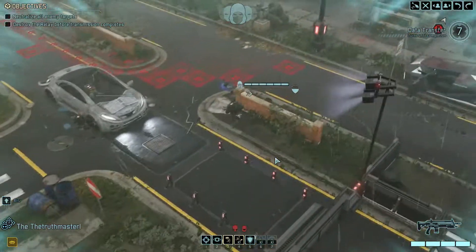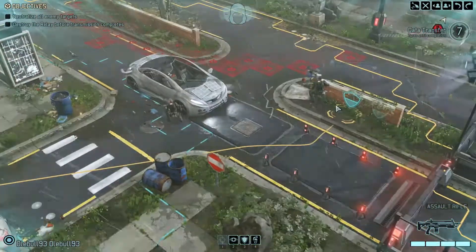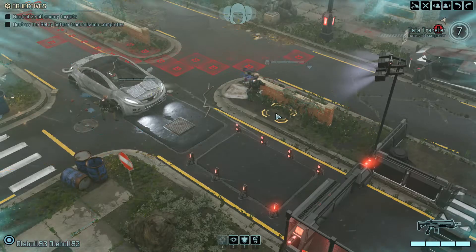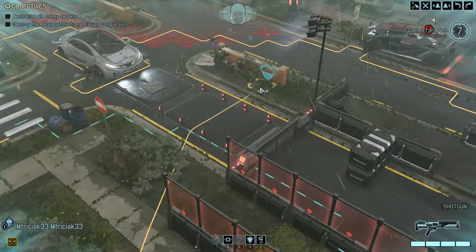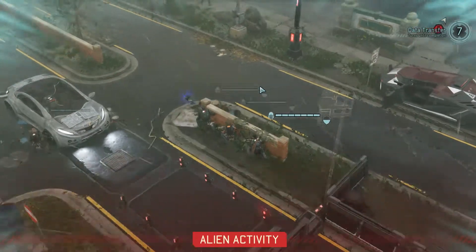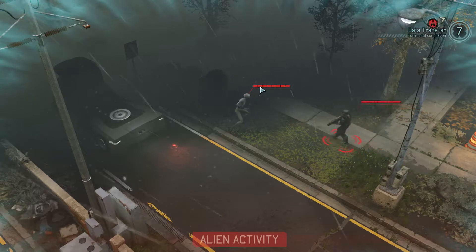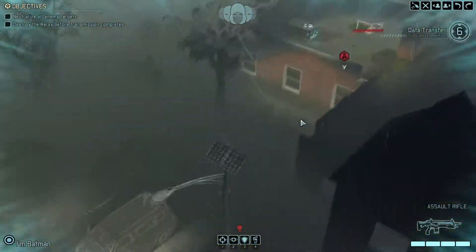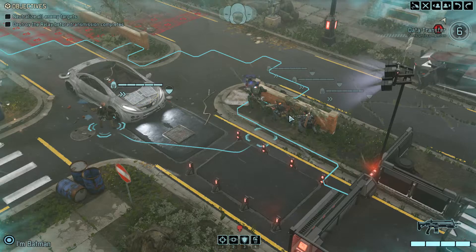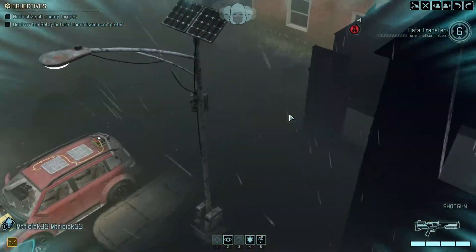The running gun ability gives you two movement zones: the blue zone is a normal one-turn move, and the yellow zone is your second turn where your action points are over. Running gun lets me run into that second area and also fire at the end of that run. I won't use it just yet — I'll position him now so next turn I can use it. I'll put Oliver Ball on overwatch. We've only got six turns to get to the objective.